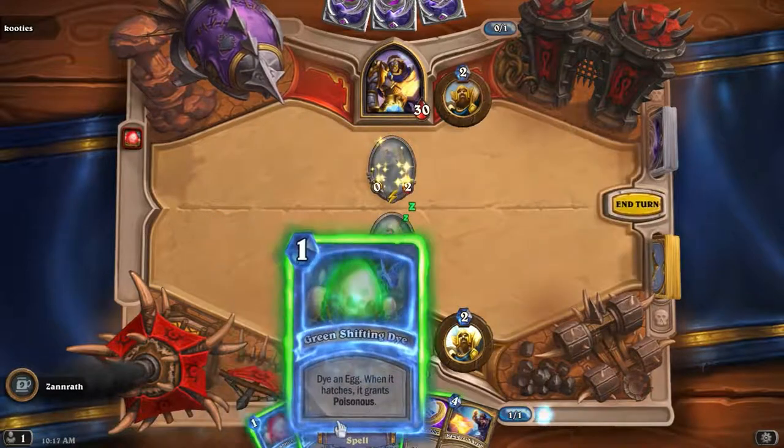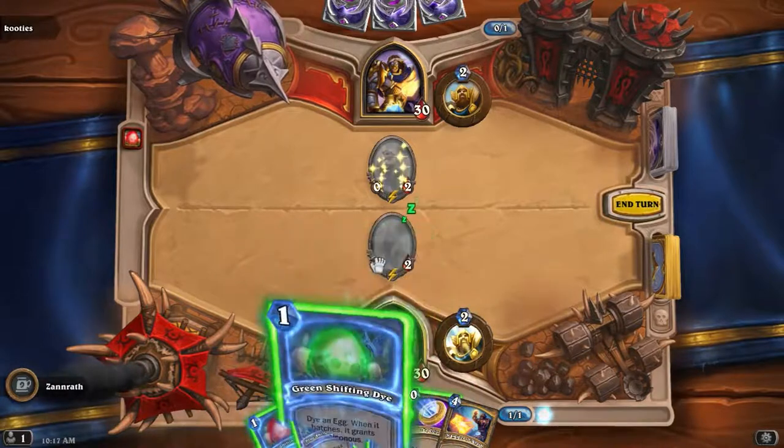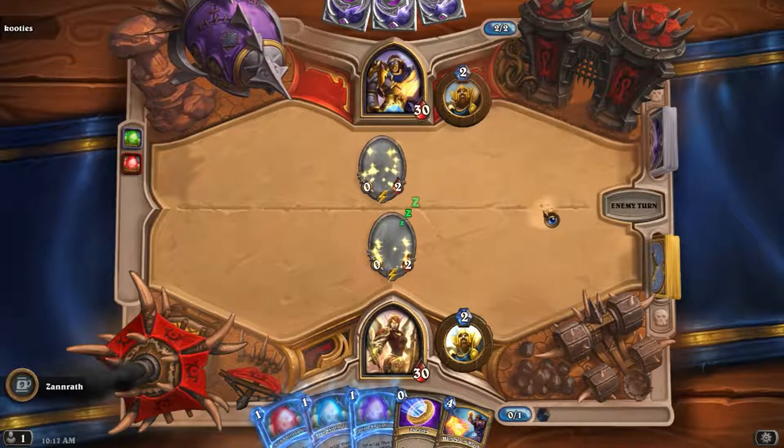Hammer of Wrath, we haven't seen that. We got 2-2, Boon Fury, Poisonous. Let's go with Poisonous, so when his Deathwing comes out, it only hits us in the face for 14, and then we can clear it next turn.